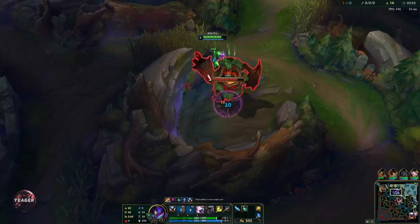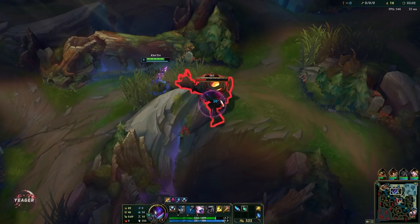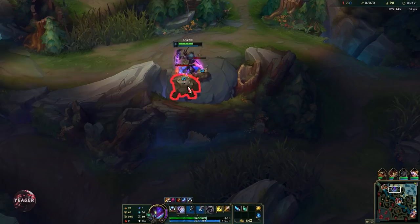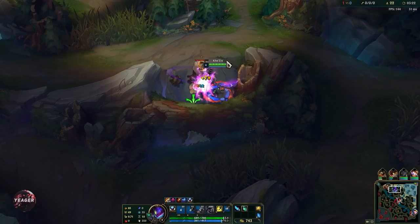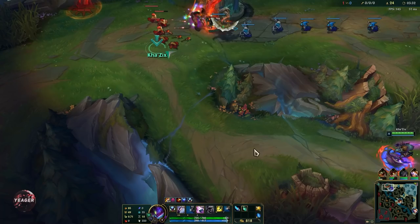The Rift Scuttler is pretty easy to take as well because it is permanently isolated — just kite it, weave in auto attacks, and use your Q. Then we leap to the Krugs right after. Focus the big one and smite it. While the medium Krugs are in the air, the other Krugs will be temporarily isolated, so you can get a quick Q off for extra damage. Then W all the small ones and that's a full clear.